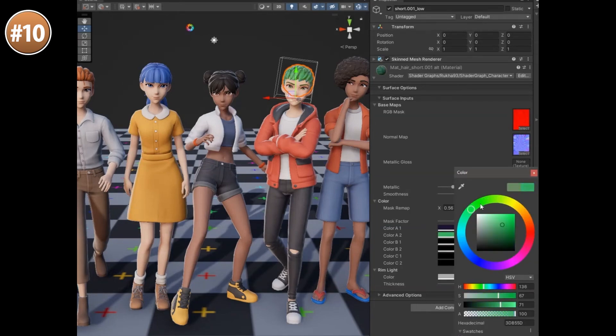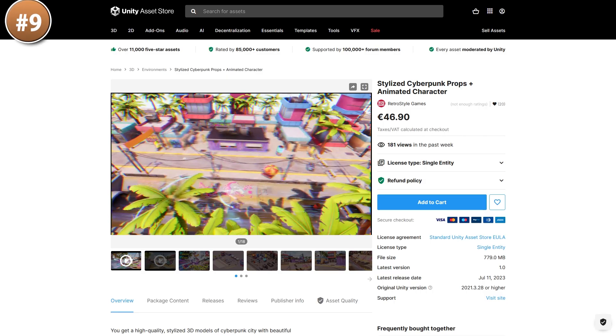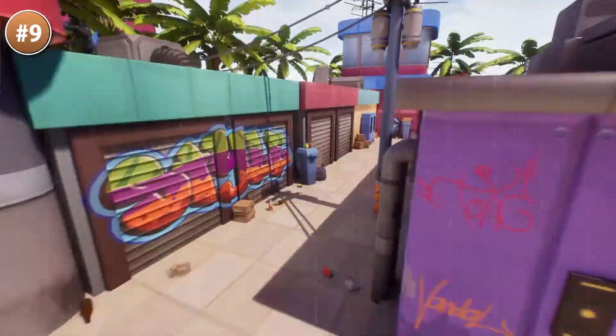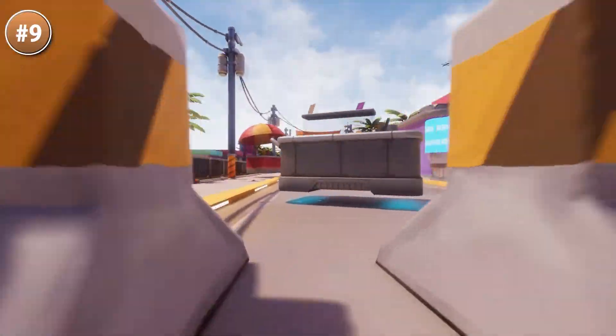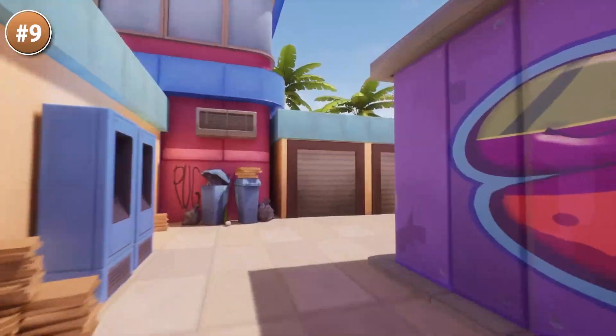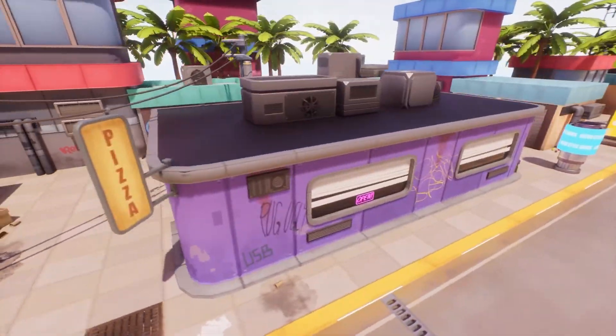I could see this one being perfect for making something like a Sims game. If you want something more near-futuristic, here is a ton of props and a cyberpunk character. It looks very flashy and very stylized — futuristic but not too far in the future. It includes a nice character on a really interesting hoverboard.